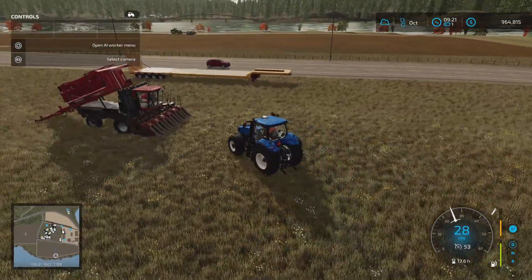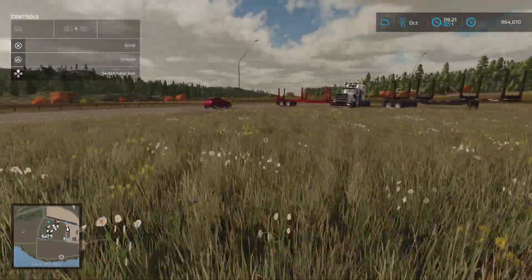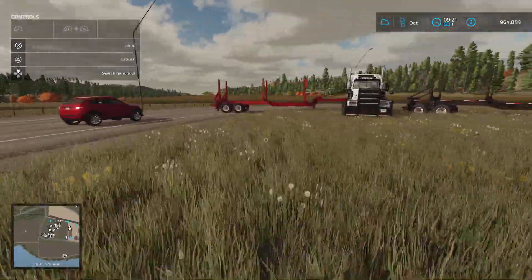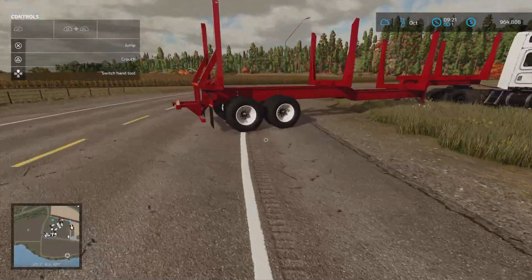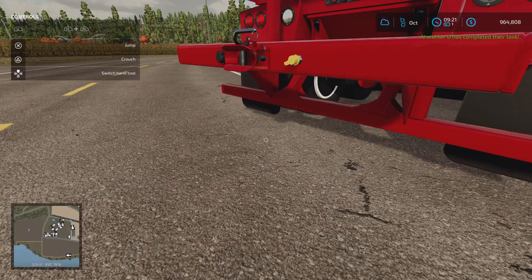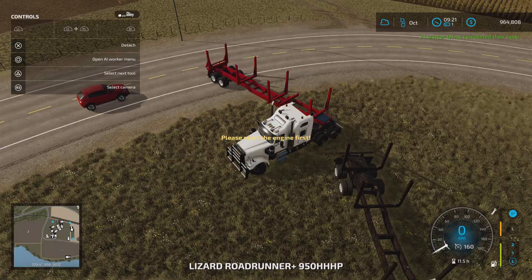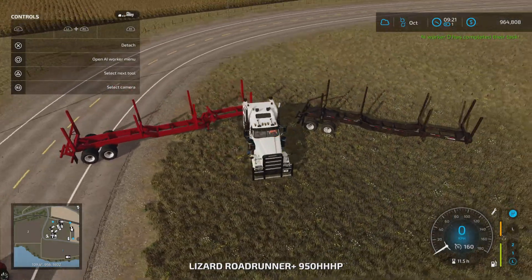Now we'll jump in the truck. Just double check that it's got the rear hitch we need — that is it, I'll just bring the camera down so you can see — that little pin right there. That's what's going to allow us to get these going in tandem.